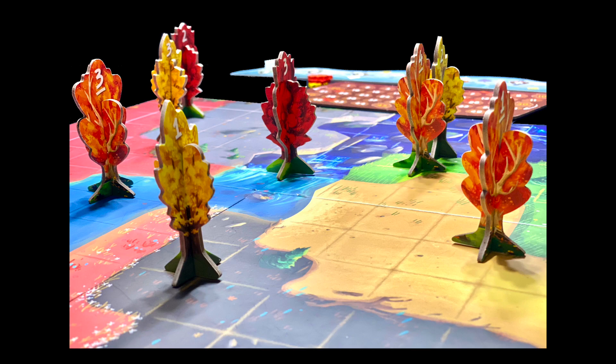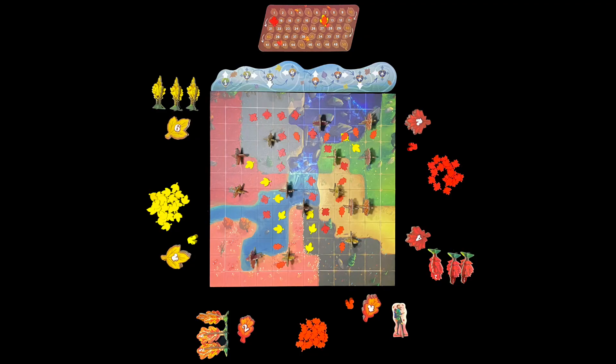Award points to the player who has the most valuable tree or trees in each row and column. There's a chart in the rulebook to help with this. In fall, everyone spreads leaves based on the direction and value of the wind board.